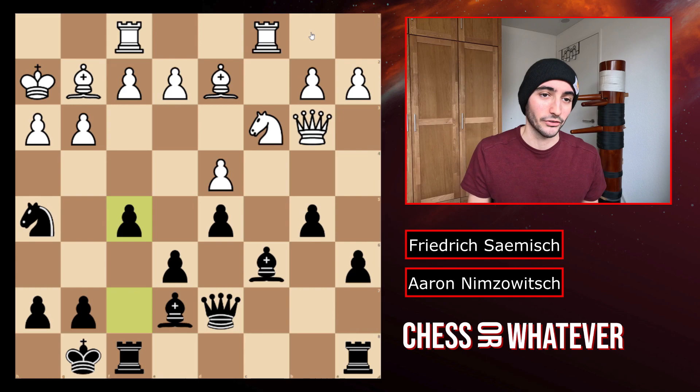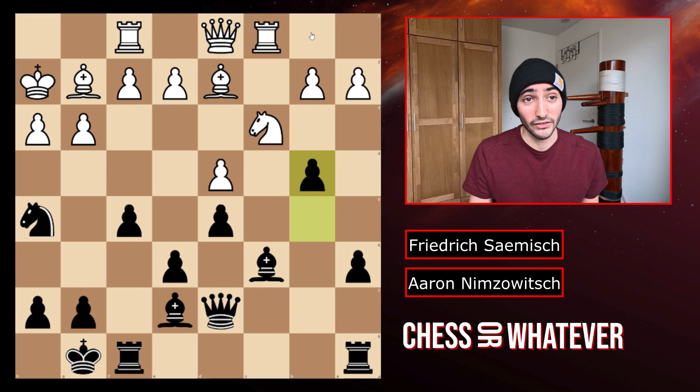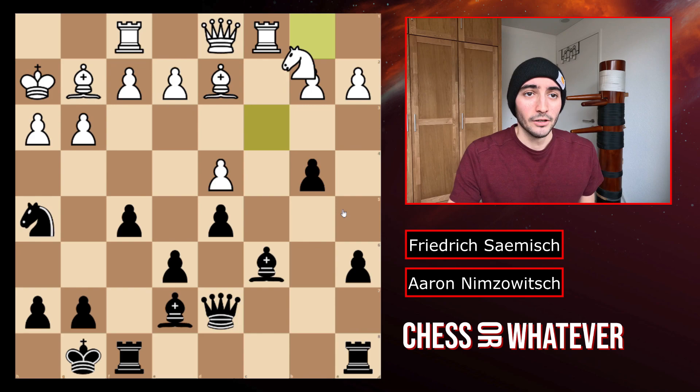He plays the queen to d1. We have b4, as I said, and knight to b1 anyways, because the knight literally can't go anywhere — there are no other squares, you get taken here. So knight to b1. Bishop to b5, activating the bishop even more. So we have rook to g1 and activating the bishop even further, bishop to d6.